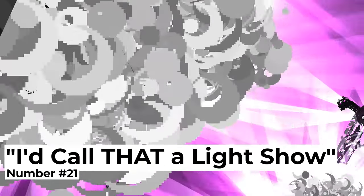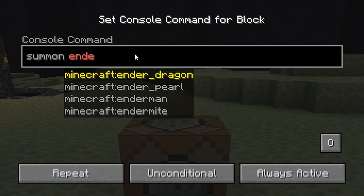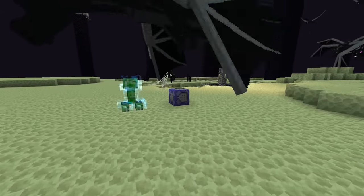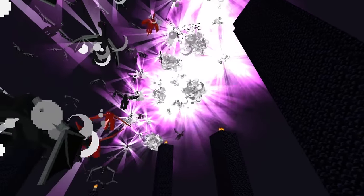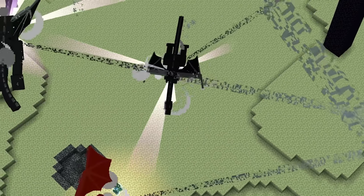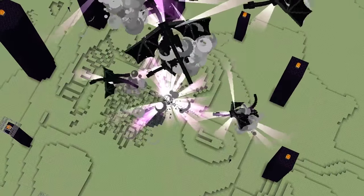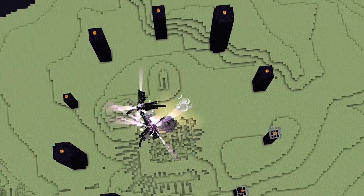Number twenty-one: I'd call that a light show. This next method takes us straight to the last dimension. When we finally reach the End, our best tactic is to place down an always-active command block to spawn in a whole bunch of sisters for the Ender Dragon. After we've reached a decent count, we break the command block and summon in a high-explosion-power creeper to kill them all off in one fell swoop. This causes each of the dragons to start their death animations simultaneously, and their death explosions stack. As all of them keep dying in the center, the light they give off gets brighter and better until we create our own star right here in the middle of the End — and I'd say this gets my vote for trippiest task on the list.